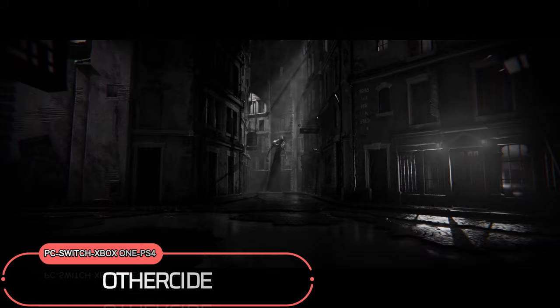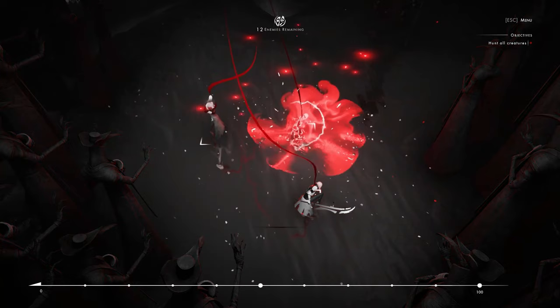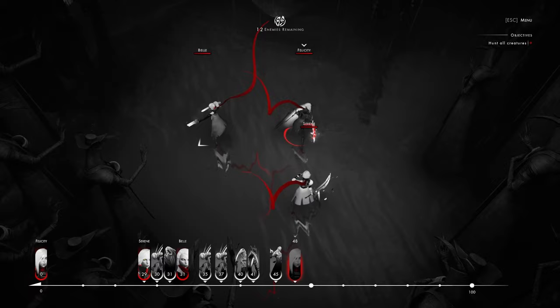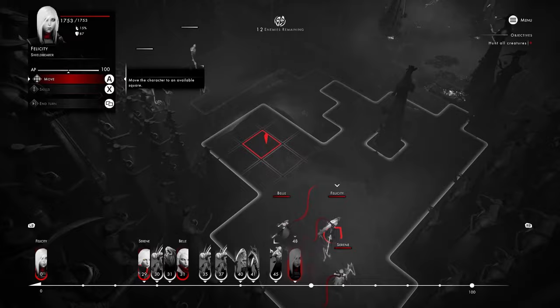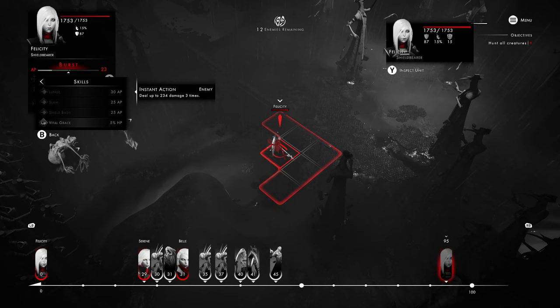Othercide is a unique game that caught attention primarily because of its art style. Set in a monochrome landscape, the game features unyielding daughters facing off against nightmarish creatures. However, Othercide offers more than just a striking visual aesthetic — it combines unusual lore, challenging tactical battles, and a meta-level gameplay centered around sacrifice and replaying to become stronger.